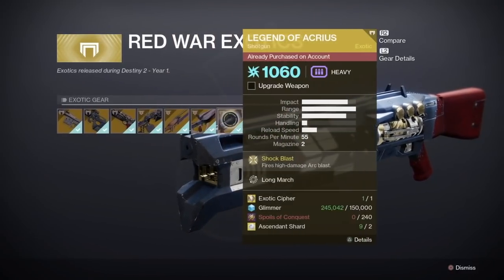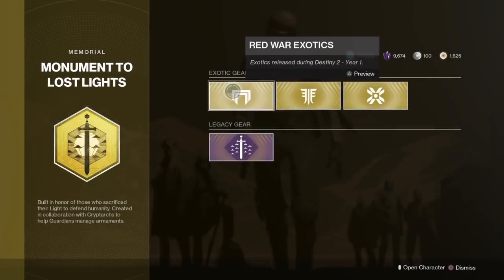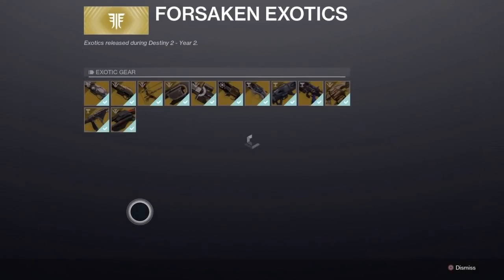In order to pick these up you're going to need various materials including an exotic cipher, glimmer, planetary materials, and ascendant shards.